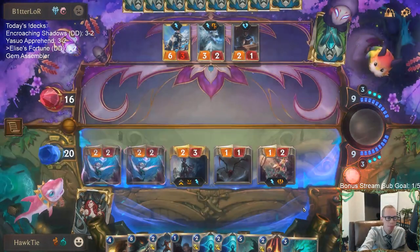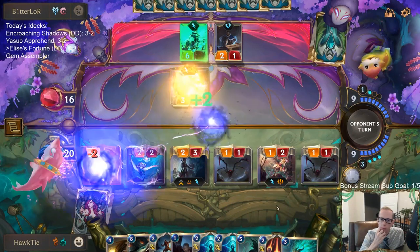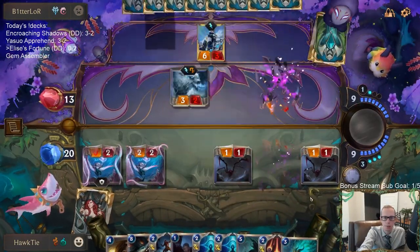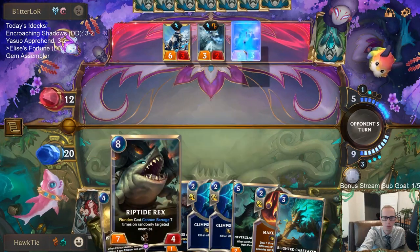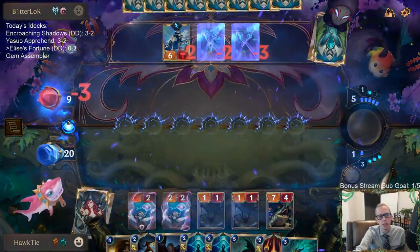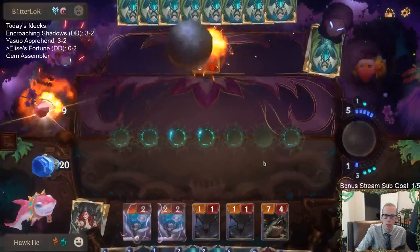Just attack with everything. He's Troll Champ. I'm thinking Riptide Rex can do some stuff here. They have another Ash in hand — a little worrisome. Oh, this one didn't even kill that Ash. So doing three damage to them, putting them down to nine. We can go with Unspeakable Horror to do the last point of damage to this Ash if we want.